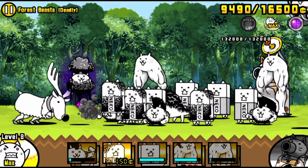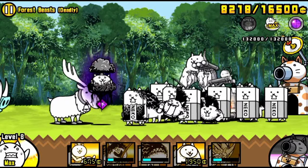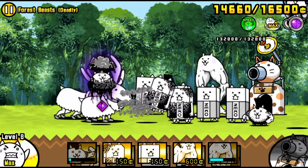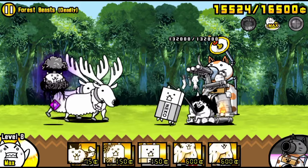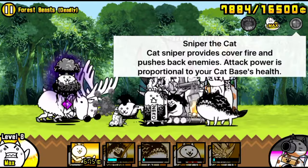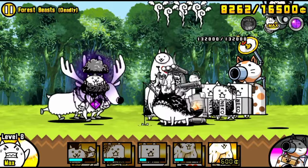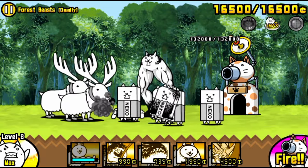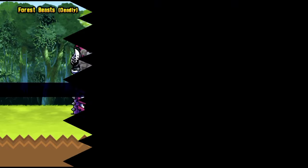That wraps up the basic lineup — just try to cycle your Jumeirah as much as possible and sync up the Reindees, but do not waste too much time syncing them, otherwise you'll have to deal with the boars paired with Reindees, and that will be very tough. By the way, Manic Macho Legs gets the killing blow there. Let's hop into the second lineup.